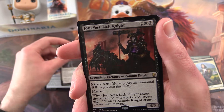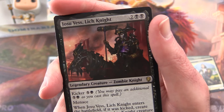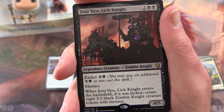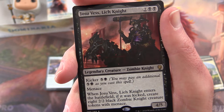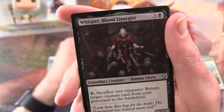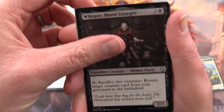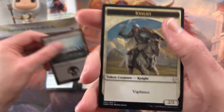And Josuvese Lich Knight — 4/5 for four mana, legendary creature Zombie Knight with Kicker: five and a Swamp. He has Menace, and when he enters the battlefield if he was kicked, create eight 2/2 black Zombie Knight creature tokens with Menace. That seems pretty nice. And for the legendary creature we get Whisper Blood Liturgist. And a Swamp and a Knight token.